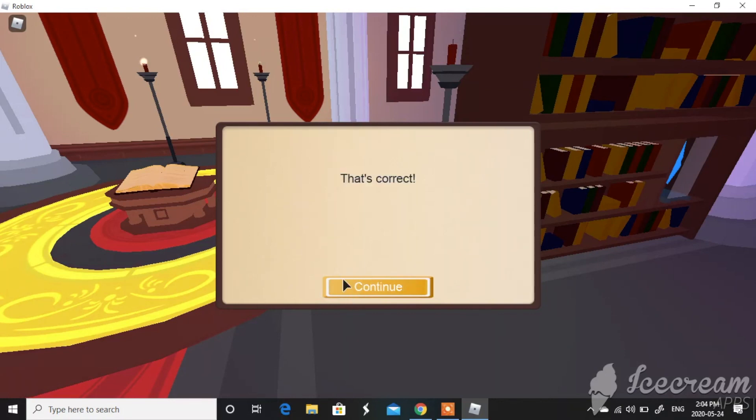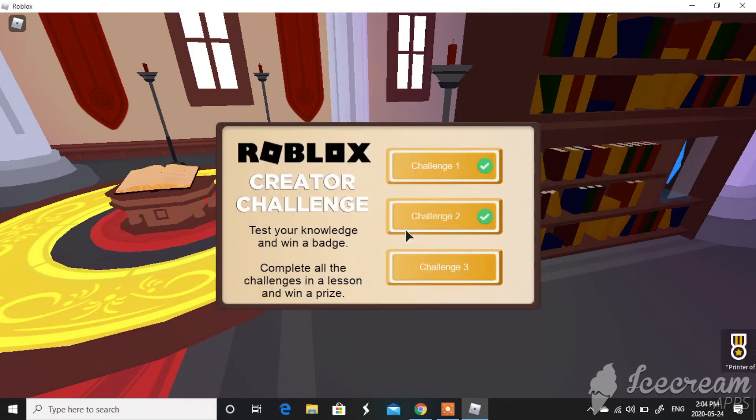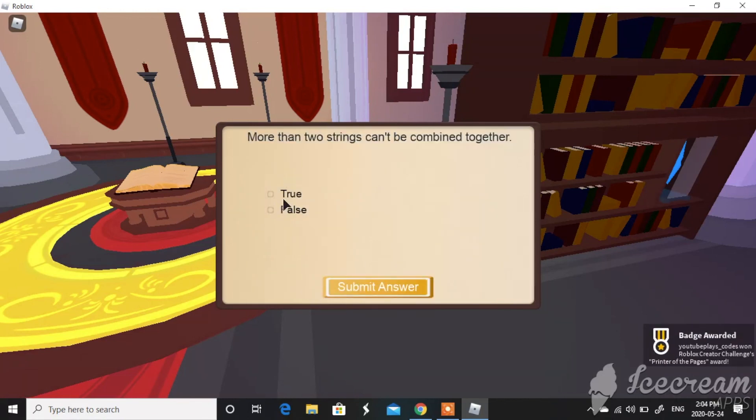I'm going to go to my avatar and show you guys how cool these items look. These are totally free — you don't have to pay any Robux. It's as easy as that: all you have to do is get three questions right, and they could even be random. I got my second item, and now I'm on my third challenge.